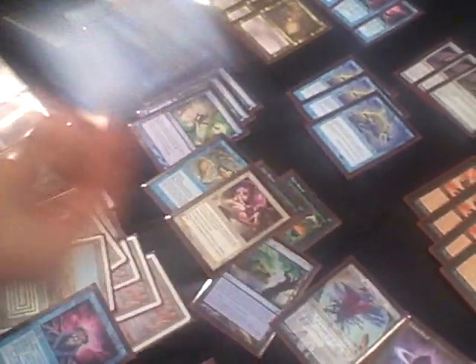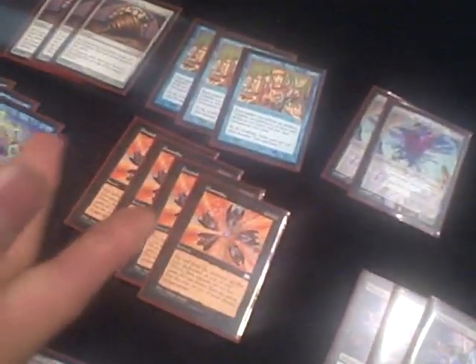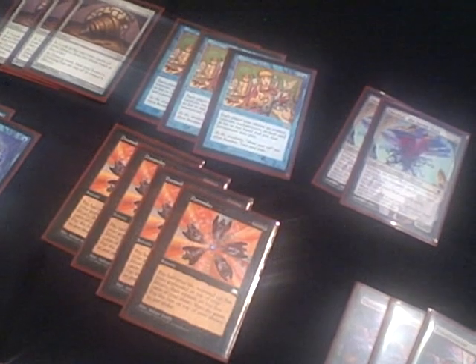The reason Shared Fate is there is it's another way I can't deck myself. Sometimes you can just throw this out there — the other player can't win with my deck. I can let them draw my whole deck all day long, because Show and Tell doesn't work since Emrakul is under Shared Fate and not in their hand. There's no other win condition — they're not going to be able to hard cast Emrakul, I don't have enough lands.